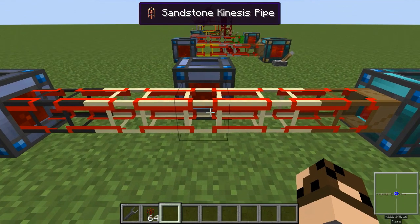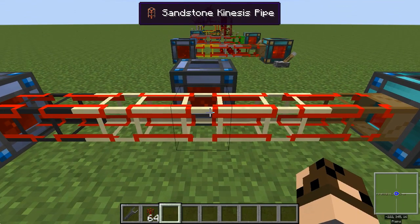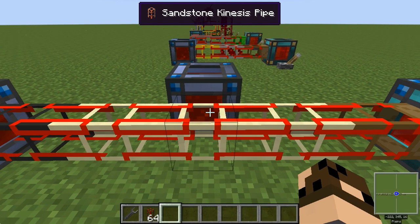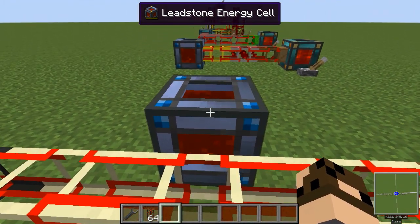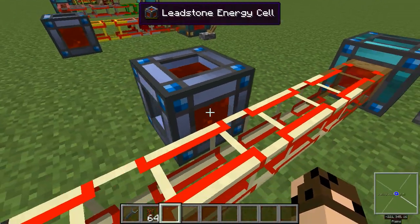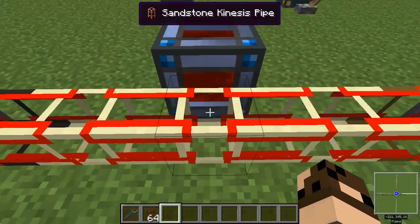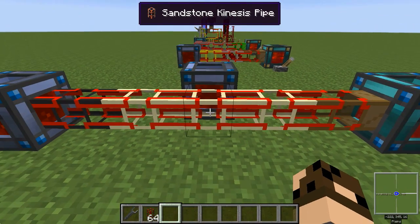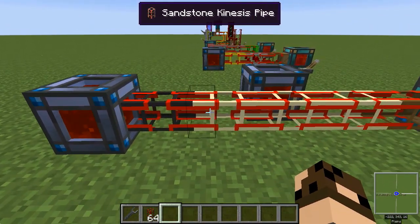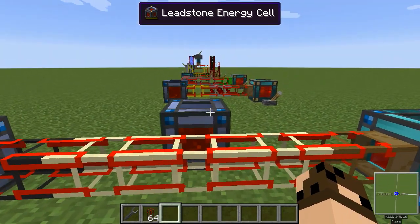This is a sandstone kinesis pipe, and if you've been following the series you know sandstone generally means it doesn't connect to inventories. So here I've got a leadstone energy cell which could accept power, but not from this pipe, because this pipe does not connect to inventories. It's connected to a cobblestone pipe over here — it'll connect pipe to pipe but it won't connect to an inventory.